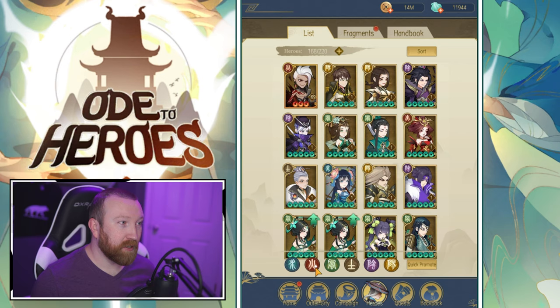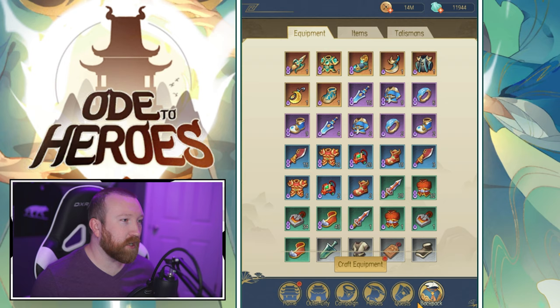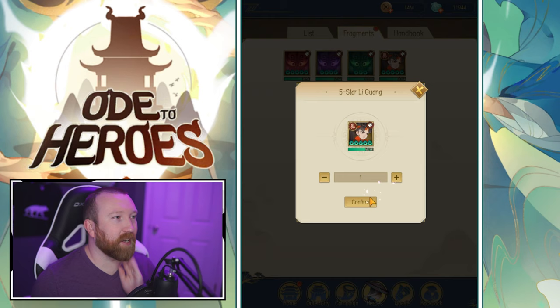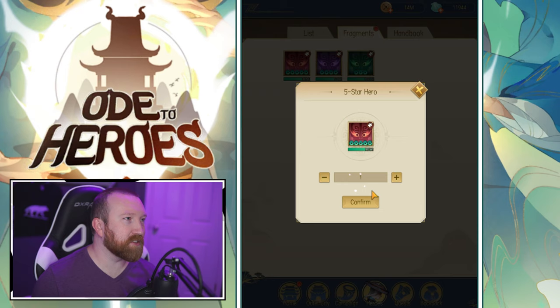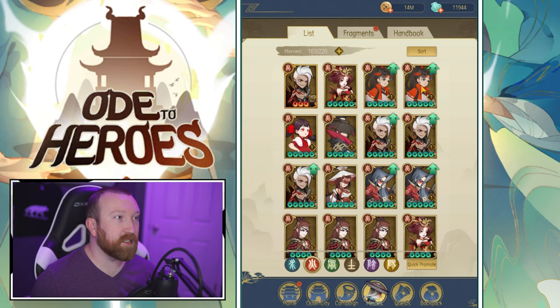I really want to build Li Guang — he's supposedly very strong. We should have more copies — let me check heroes, maybe in fragments. There's that second copy right there! We got another summon — another five-star. Got another one, give me some more four-stars. Quick promote — yes! Get more food going.